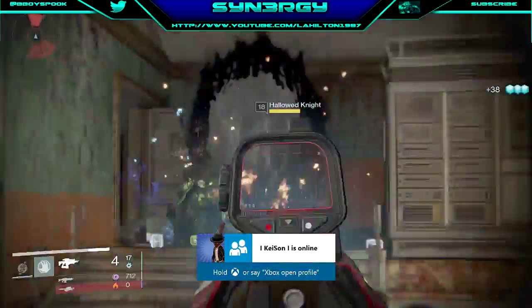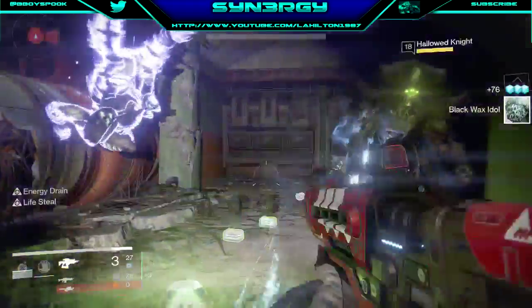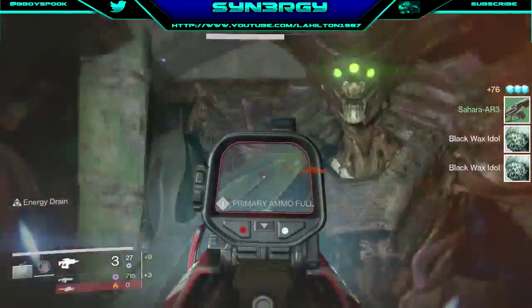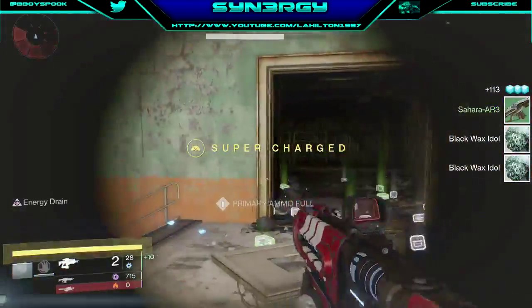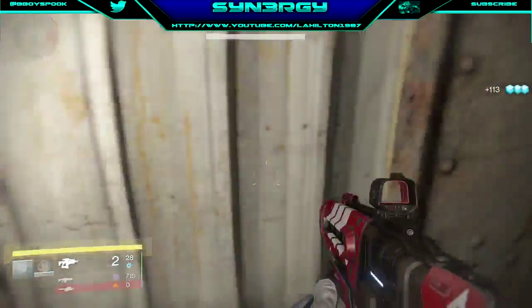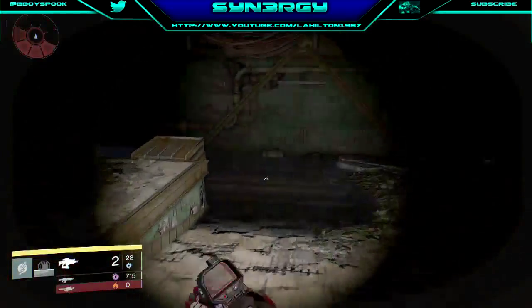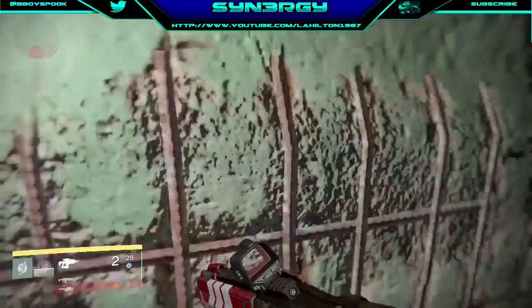What I'm going to show you at the end of this as well is collecting things off the ground. You can see I've just got 2 Black Wax Idols and a Sahara. What I'm looking for is a little triangle — those are going to be my Silken Codex. The Silken Codex is basically going to bump my glimmer up.